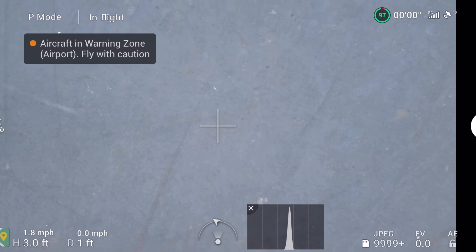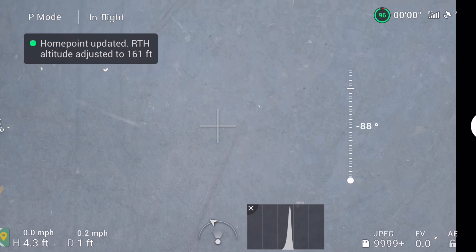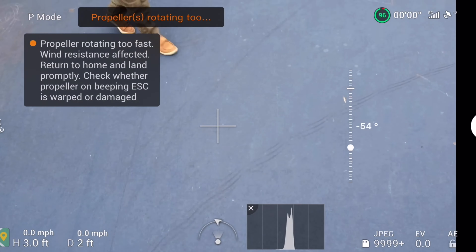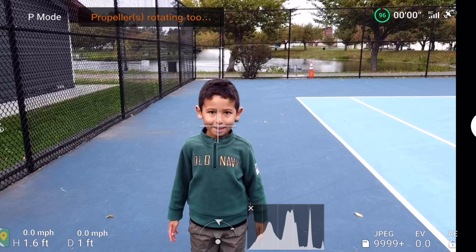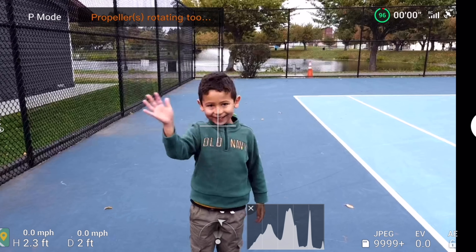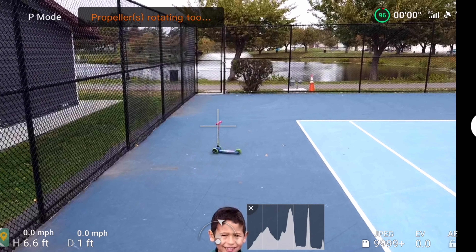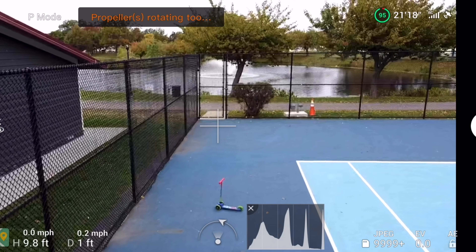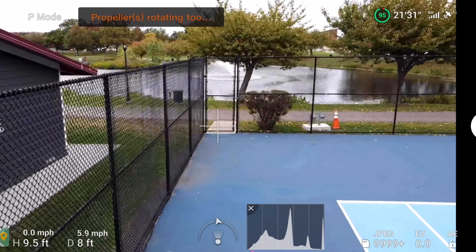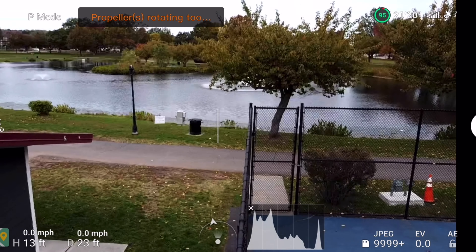Now the home point has been updated — please check it on the map. That's Taha — say hi. Let's put it up there. Now I try to go forward. This is high, let's go forward. It's windy. You see the wind?